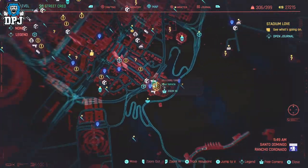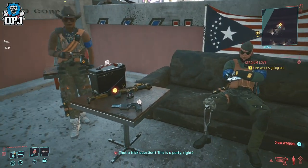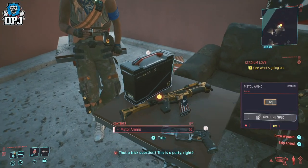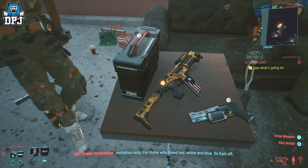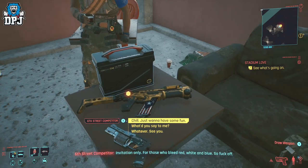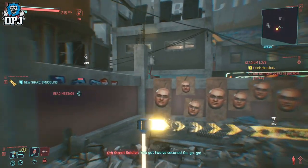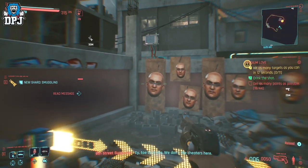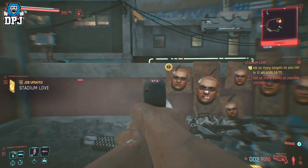The mission is a pretty fun one and it sees you taking part in a shooting range competition with a 6th Street Gang. Now a little warning here — if you've already upset these dudes in the past, I do believe a shootout will end up playing out either way, but to be honest that is the plan here, that's what we're going to do to get this weapon. So take part in this drinking and shooting competition, run around, taking that shot and then firing off at those targets.